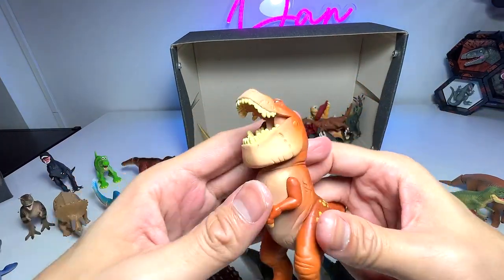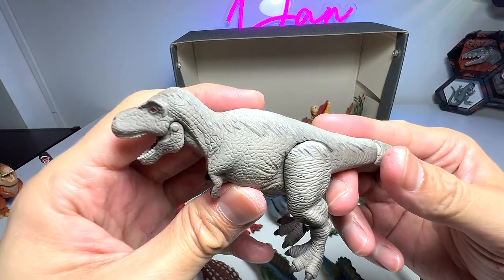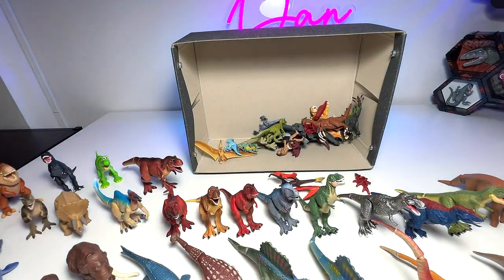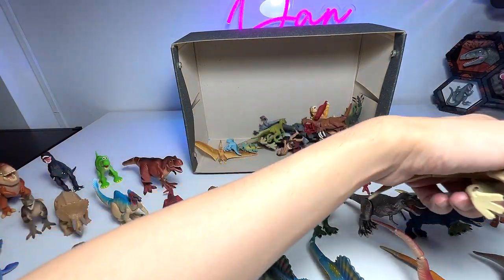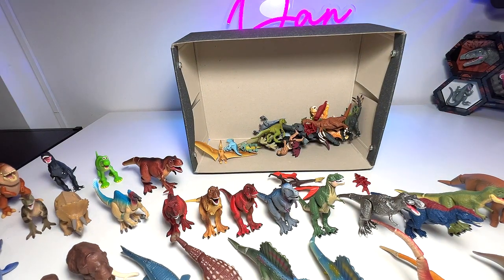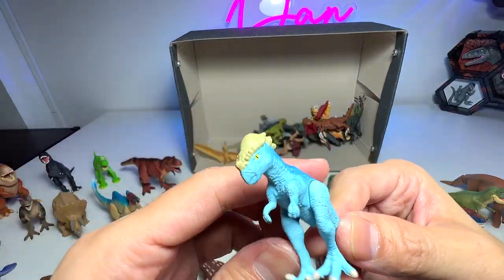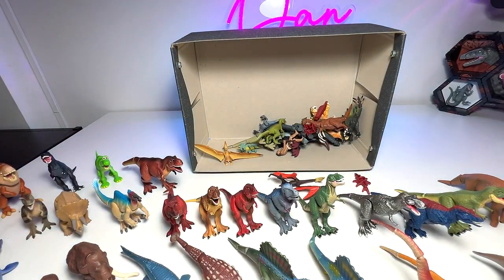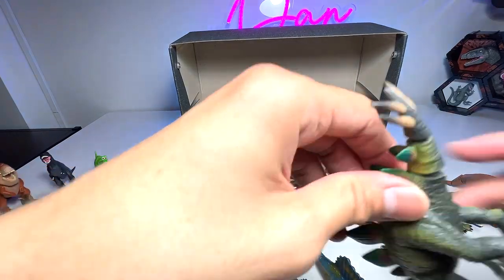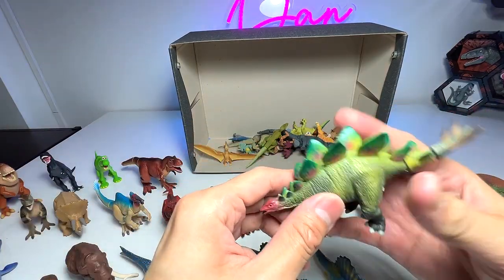And here we have a T-Rex from The Good Dinosaur — yet another T-Rex, this time it is a faded version. We already have like 10 different T-Rex in the entire collection — there could be more inside. A tiny little Pachycephalosaurus. So apparently we don't have the Deinocheirus — which I'm quite surprised. So thanks a lot for sending us this Deinocheirus, because apparently we don't have it.